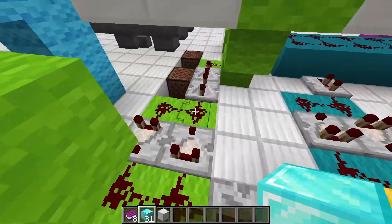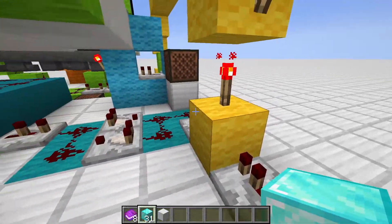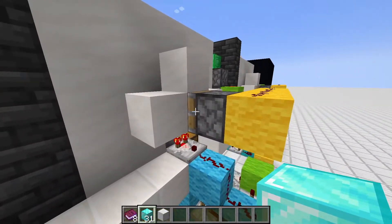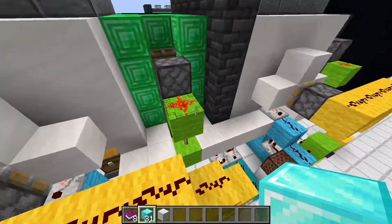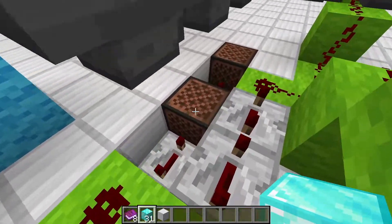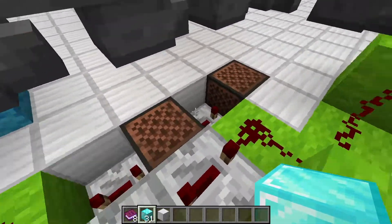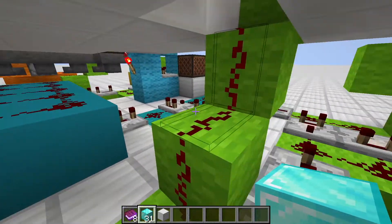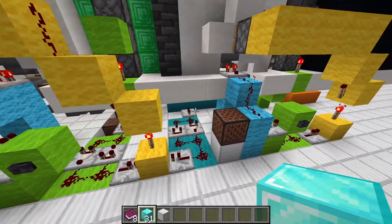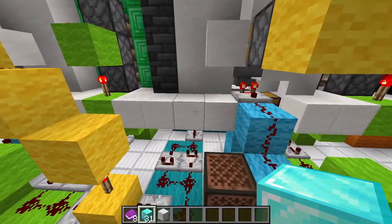It powers this repeater and the green circuit. It also powers the yellow circuit, which blocks the hopper so we can't put in two items in a very short amount of time. We also have this nice music — sounds going on during this redstone contraption — and after that we are in the second room.